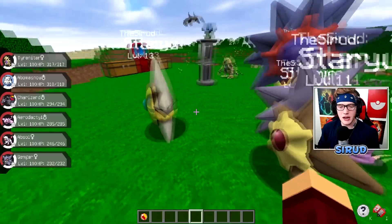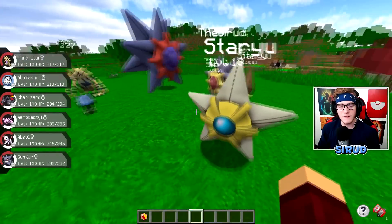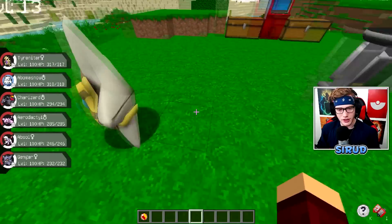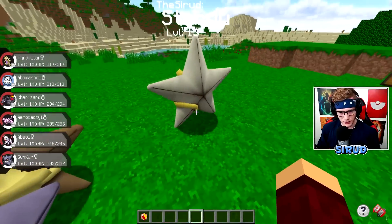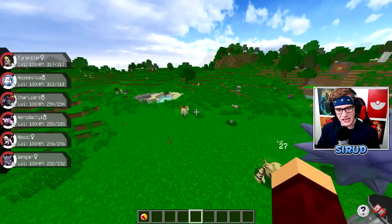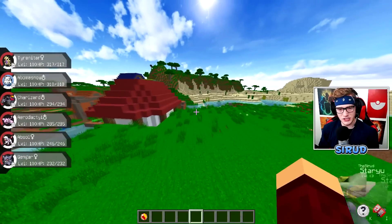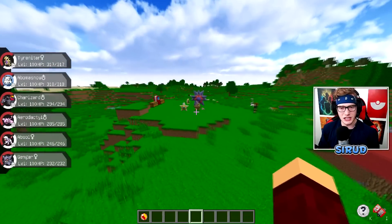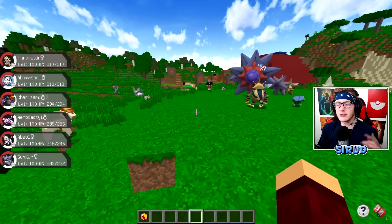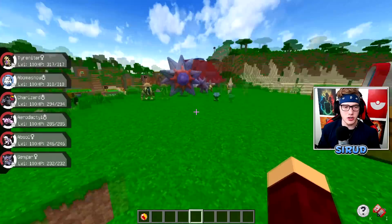Starmie and Staryu both got updated models, and they're looking pretty funky fresh. I actually didn't even know that Staryu had that little yellow thing going around the back — that's actually pretty dope. These guys got a remodel which was so much needed; they always used to be super blocky and really gross looking.